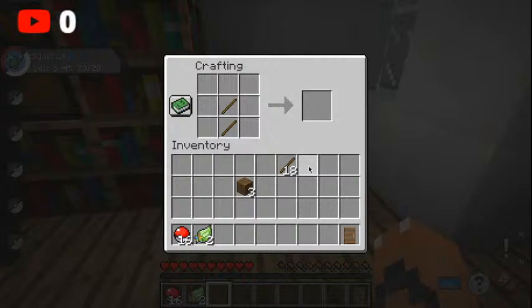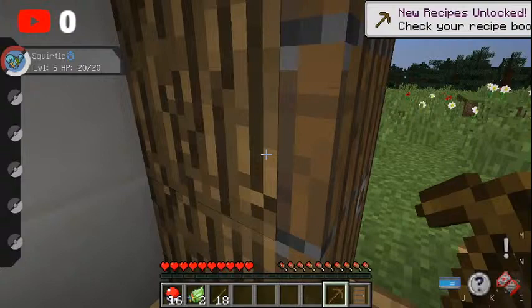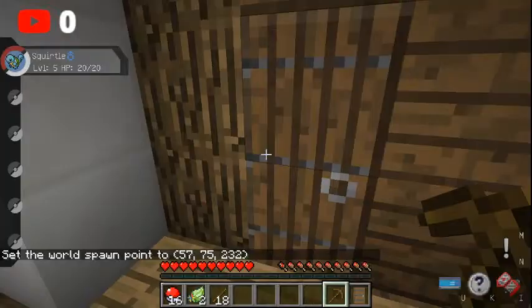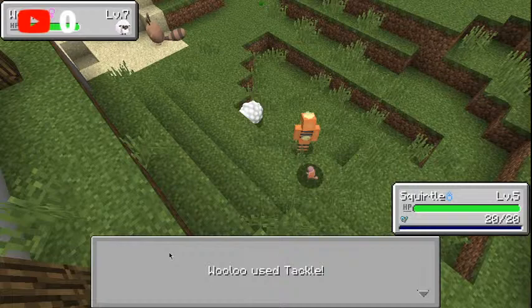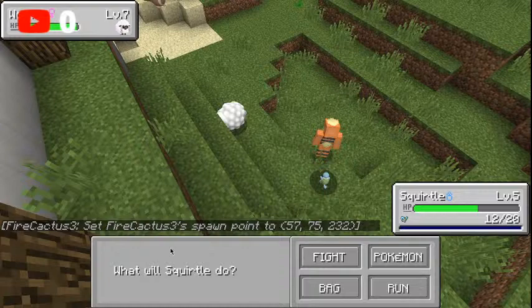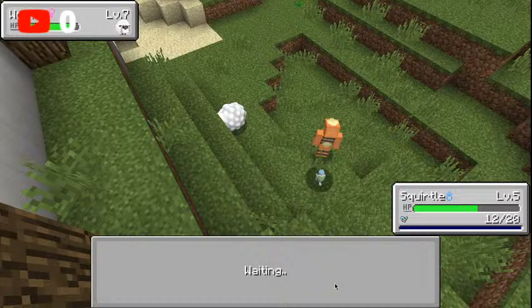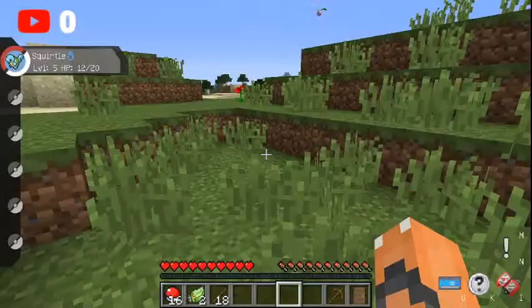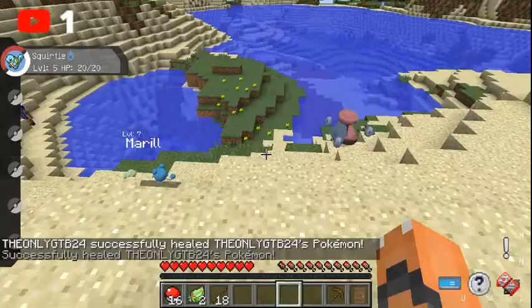This is basically regular Minecraft, sort of — it has a couple different things. Let's set the world spawn. I was gonna fight this one but there's so much damage — I do no damage, holy crap. I just crafted a crafting table so now there's two in the house. I can't beat this, I gotta run. I'm gonna put my render distance down a little bit more. Slash poke heal.